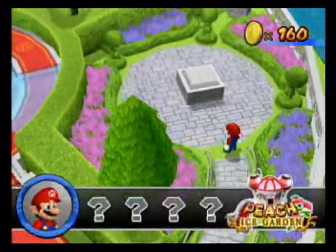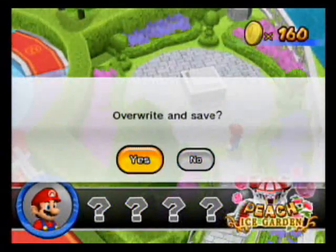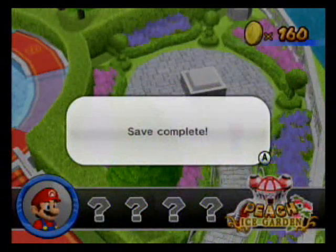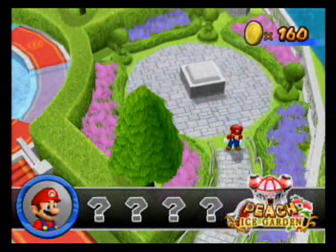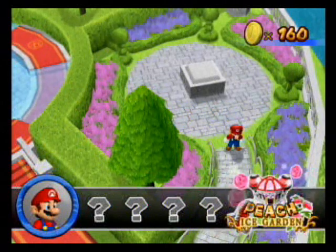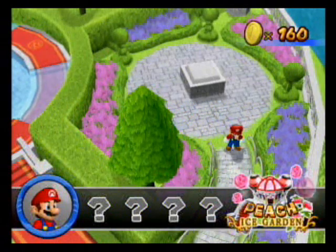I'm gonna stop it right there and save. Thank you all for watching - next time we're gonna take that Daisy statue and place it on the switch to stop the flooding and continue with everything we can do in this Peach Ice Garden. Thanks for watching and I'll see you later.